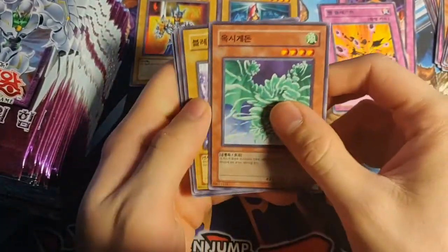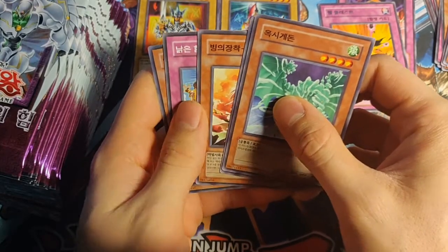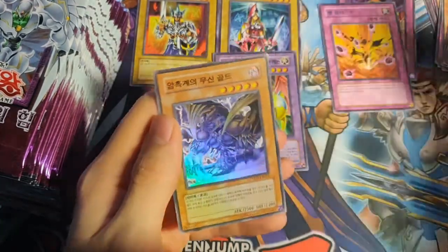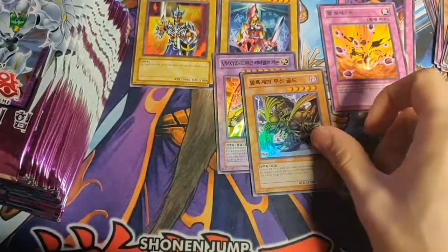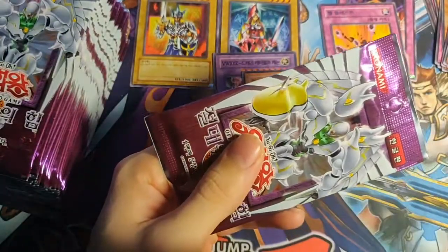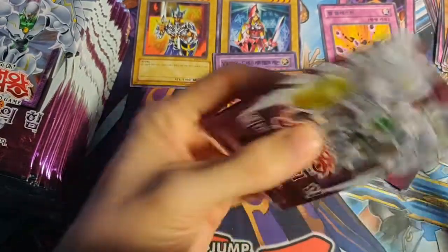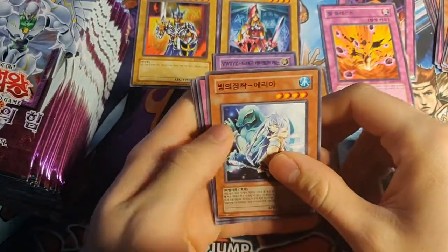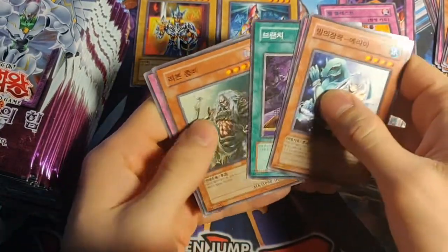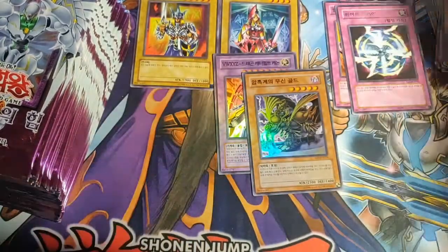This is the XYZ one, right? So this one should have a different name. We've got another foil — oh, it's a gold. Lord of the Dark World, or something similar. I know it's gold with a double D. There we go — Hero Barrier.